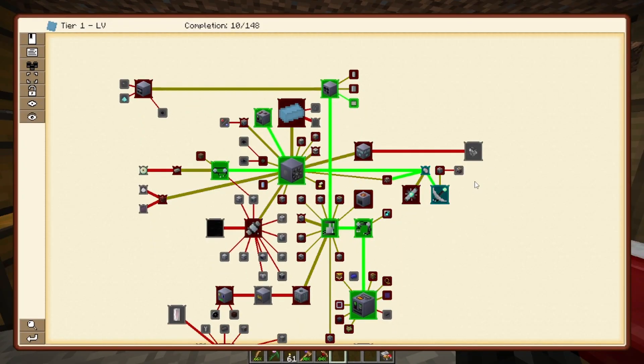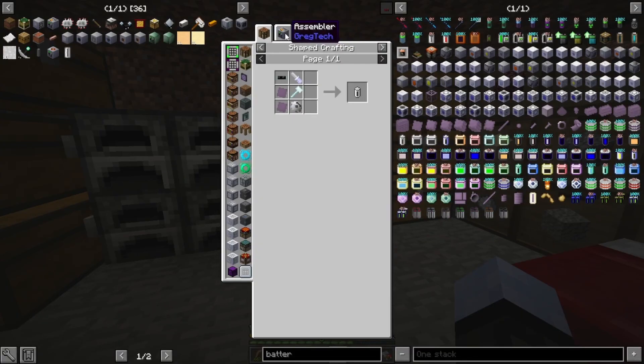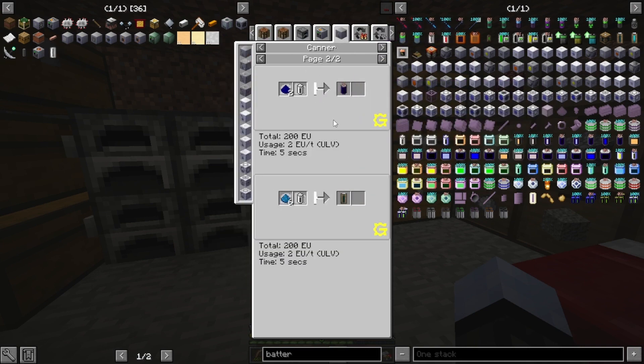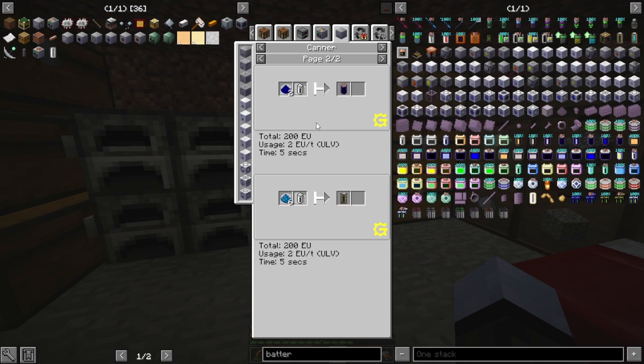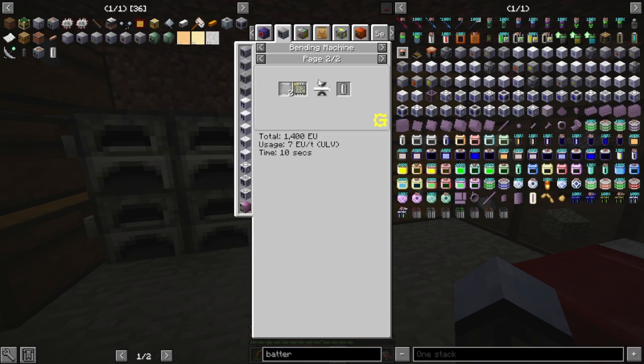Change of plans. Instead of getting a battery buffer and batteries — because I don't want to learn all this battery stuff right now and I think I'd have to get a canner — I'm going to get another basic steam turbine and use empty cells to store the steam and bring it over a stack at a time. Hopefully that'll work. I'll get on crafting that and be right back.